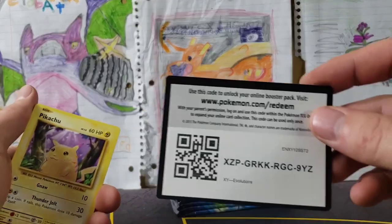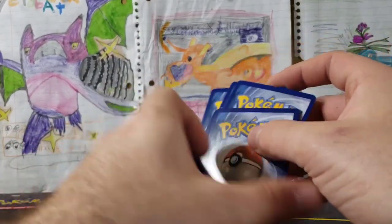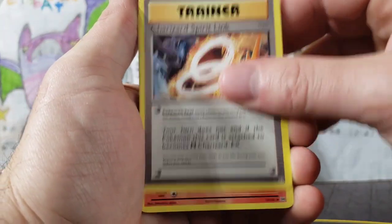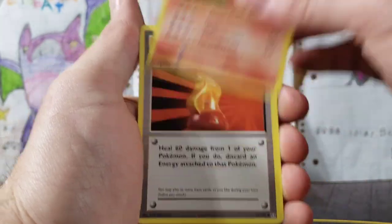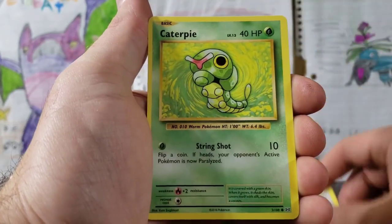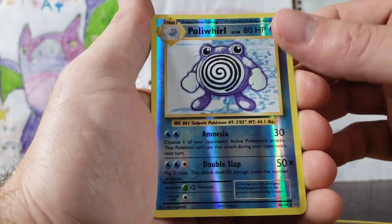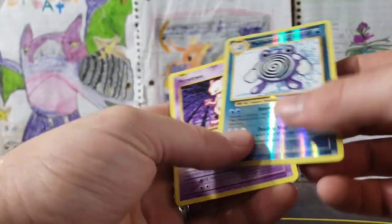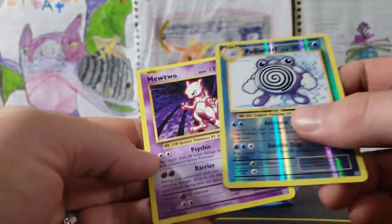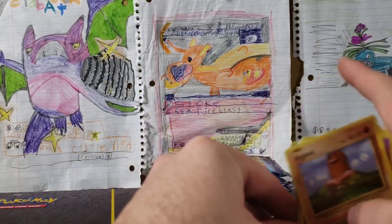We're going to do the code cards like this — should be three from the back for XY. We've got Charizard Spirit Link, Charmeleon, Super Potion, Pikachu, Doduo, Caterpie, Drowzee, Diglett, Poliwhirl Reverse, and a Mewtwo. That is actually really cool — I do have the deck for this, the holographic Mewtwo deck. And a Poliwhirl Reverse. Those are awesome.